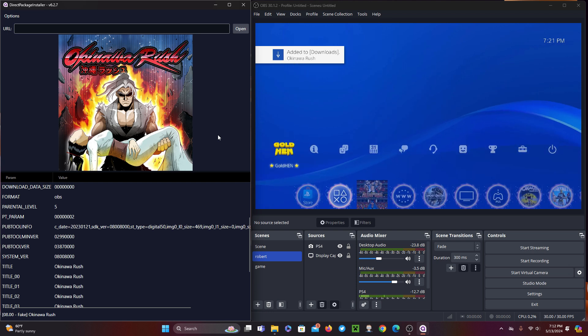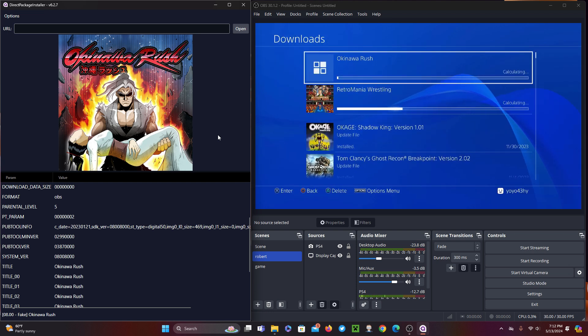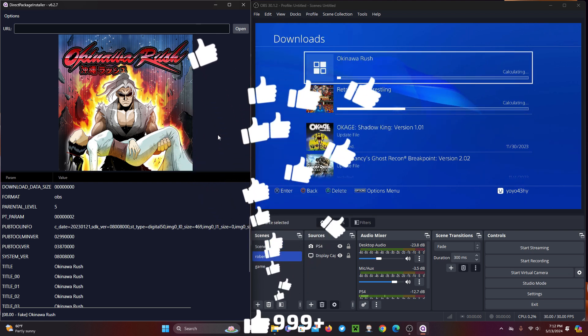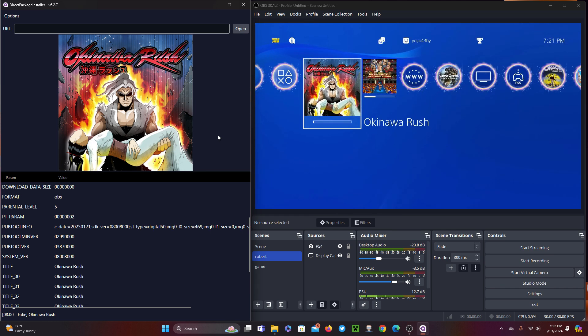Direct Package Installer — a tool to preview and send PKG to your PS4 from direct links using your Gold HEN Payloader server, or alternatively the Remote Package Installer Homebrew. How it works? The tool itself is very simple.